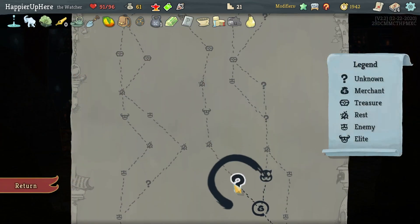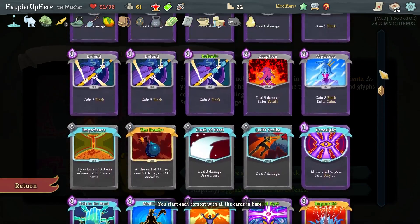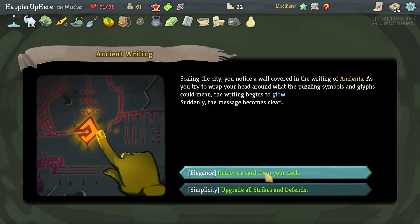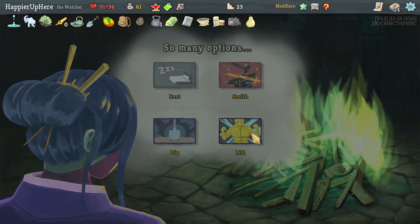Upgrade all Strike and Defend, or remove a card? I just picked up a bunch of attack cards so I could remove a basic Strike. Actually let's upgrade all Strikes and Defends — that might be slightly better. Let's gain more Strength.